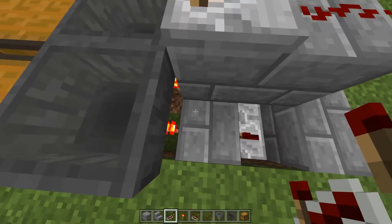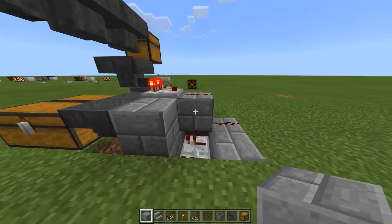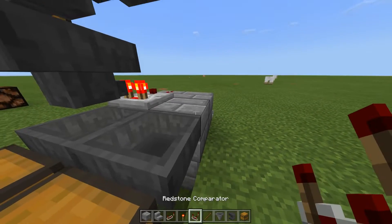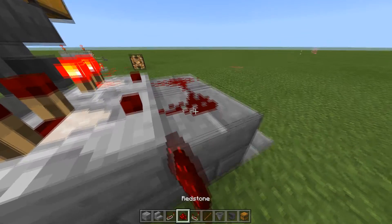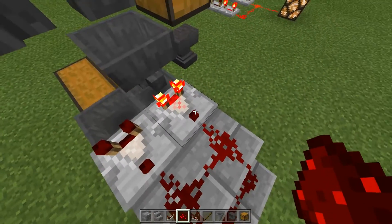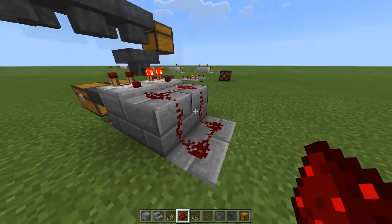Coming up to the next level, you're going to put a block here and here covering up those things. Your comparator faces away from your hopper, and then you're going to have redstone dust coming down the two levels. It doesn't matter that it's connected up right there, because repeaters can only produce a signal so far as the items go — so it's not going to power all four of those when one of them has enough items.